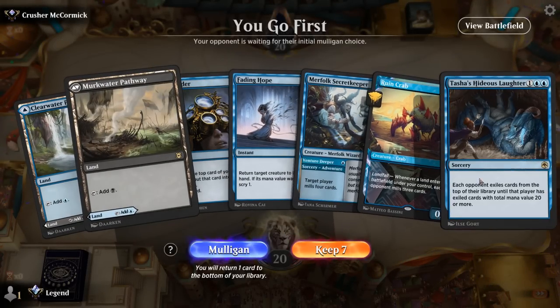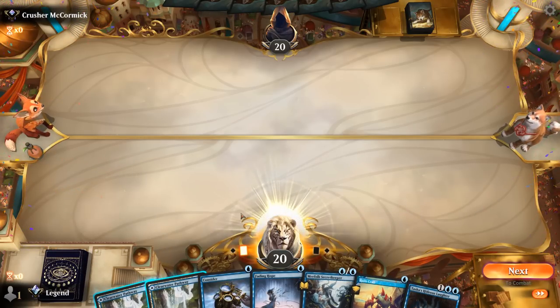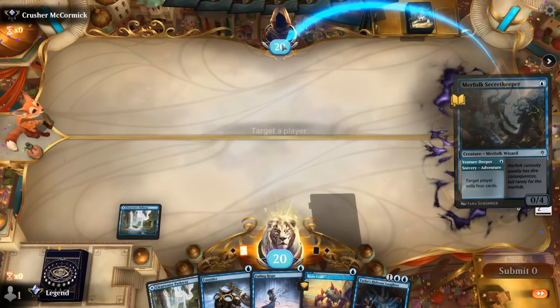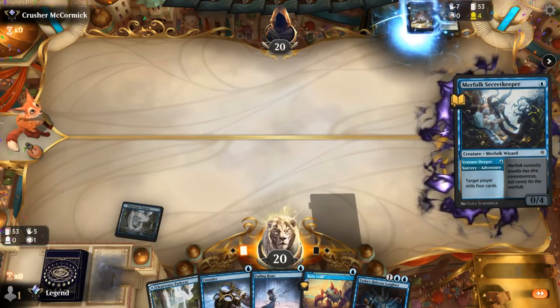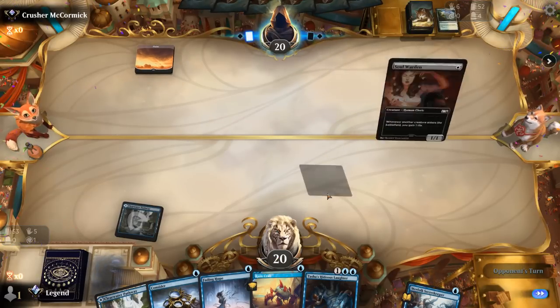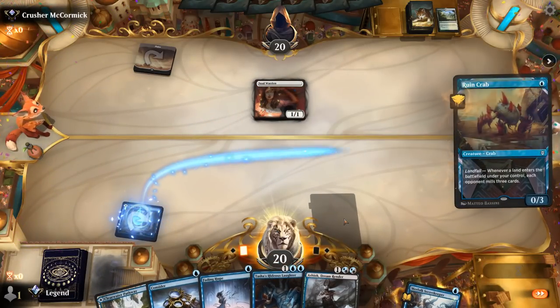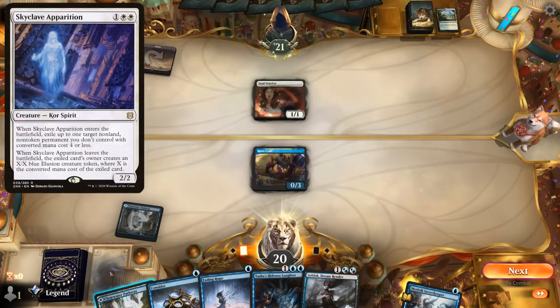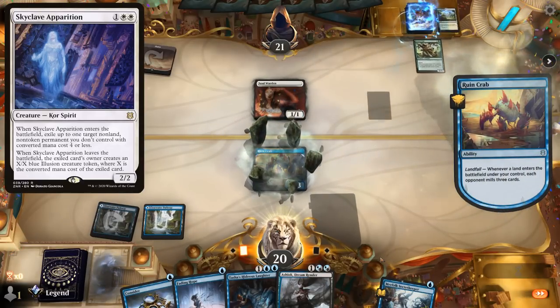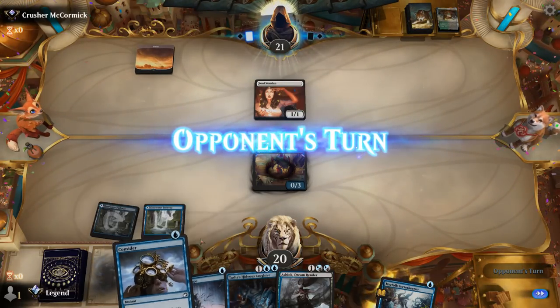We're on the play with a quite promising hand. We'll probably start with Secret Keeper milling for 4, and then next turn play the Crab before playing our land to keep going. Opponent is on a green-white life-gain company deck, main decking Broken Wings. Ashiok could come in handy — we don't expect too much removal from the opponent, maybe a Skyclave Apparition at some point, so Ruined Crab is likely to stick around. We have Fading Hope as key interaction, keeping that up alongside Consider.